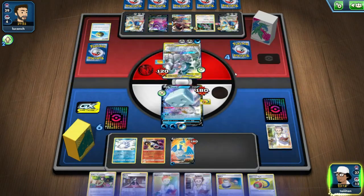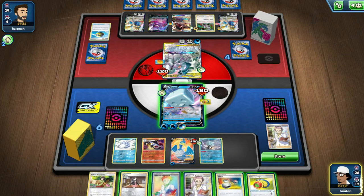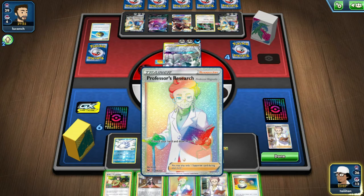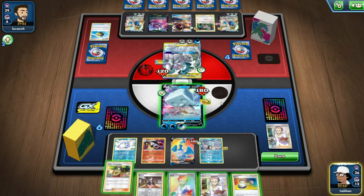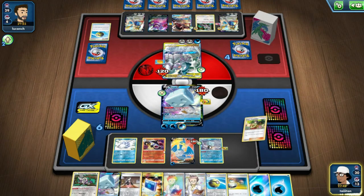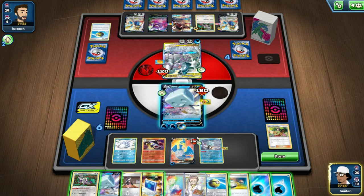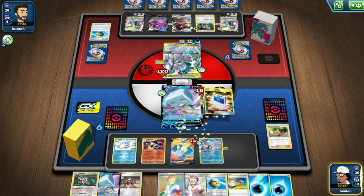We're getting a bit low. IceQ — if I can get Frostmoth, that would be fantastic, but I might have to do Professor's Research. Or maybe Erika's Hospitality — that would probably be better to get more draw and keepable cards. Yeah, I can accept that. Then we can swap it out.